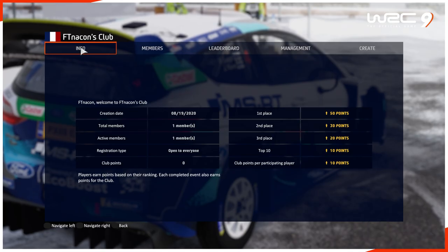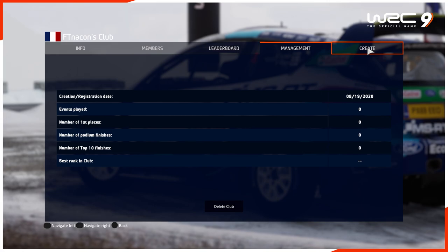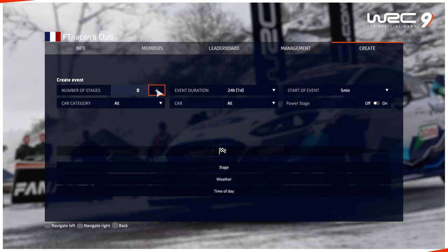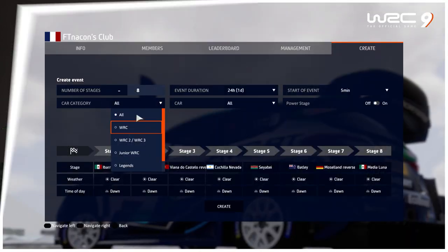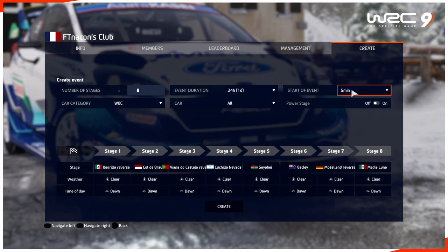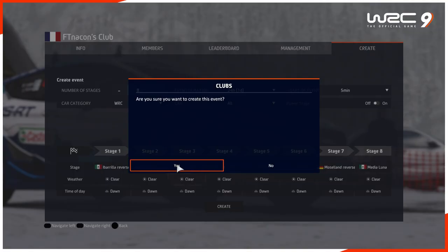In this year's WRC, there's a new mode which is really big and highly anticipated by the community — the Clubs mode. In Clubs mode, players can create their own club and create competitions between friends or for the WRC player community. The Clubs mode is in the form of your own championship, so you can choose up to eight special stages in any country, a car category, conditions for each special stage, and basically create your own championship. Once you've created the championship for your club, you choose whether to invite friends or open it to everyone. This is something the community have been really wanting.